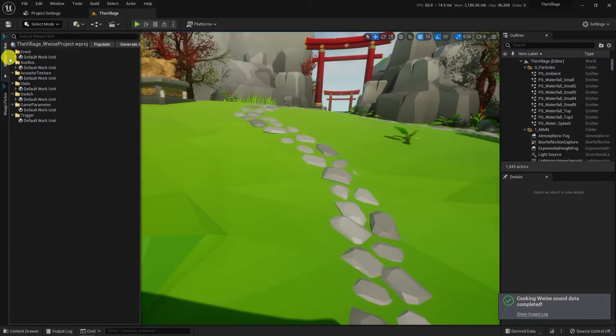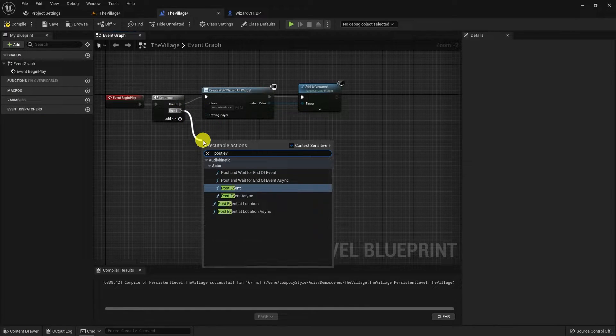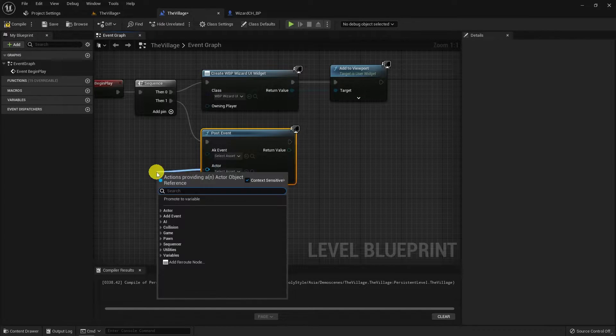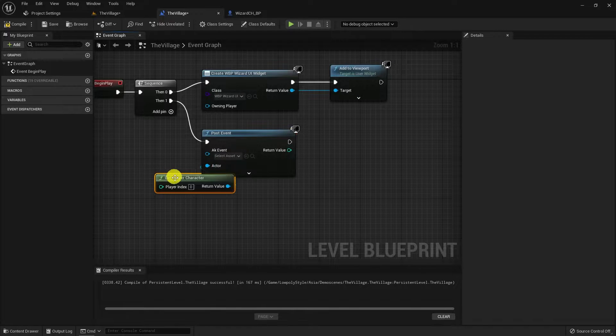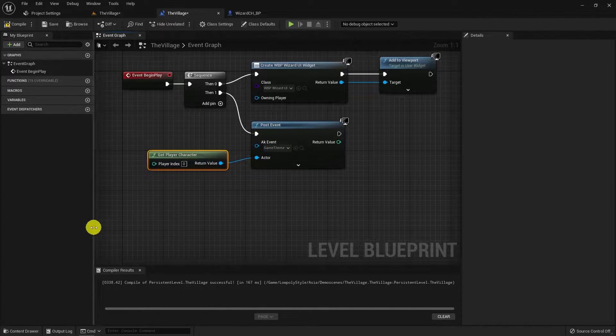After generating sound data, let's open the level blueprint in Unreal. I assigned the UI execution on there, and now I'll also use that blueprint to post the theme song. Post the event at the beginning, then observe the chains of quest objective under event tick.